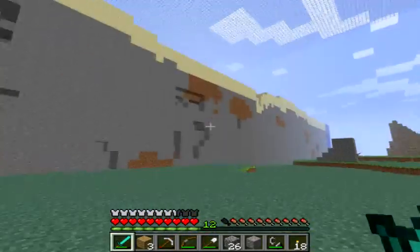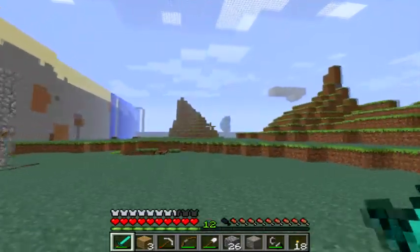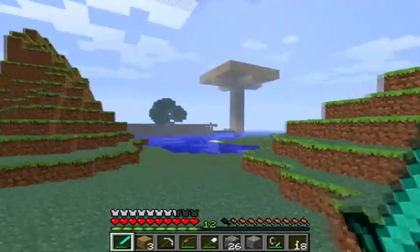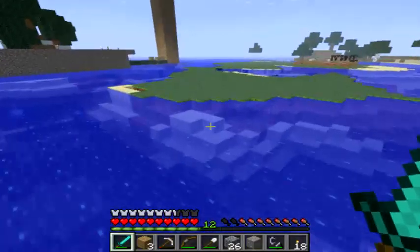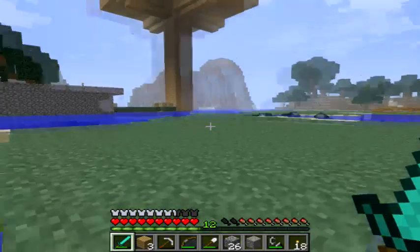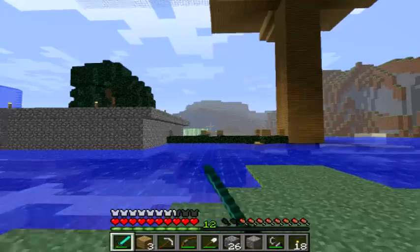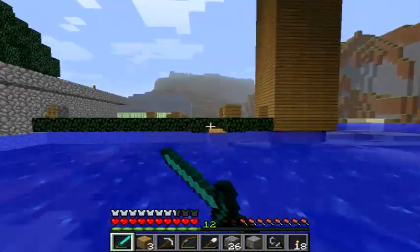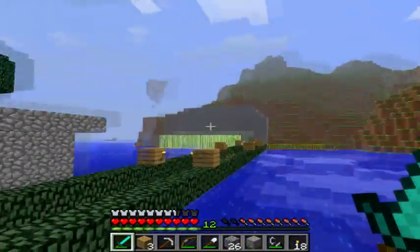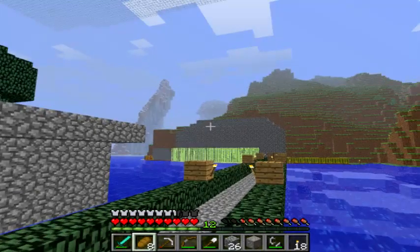Really need to get rid of that nether portal up there. Here's my old base. Shame that this was only one piece of iron — we'll smelt it when we get back. Come back here for glass. Oh, there's a bunch of sugar cane over here. I'll grab some more melons as well. We only come back here to grow more stuff. It's very soon I'm going to run out of bread.